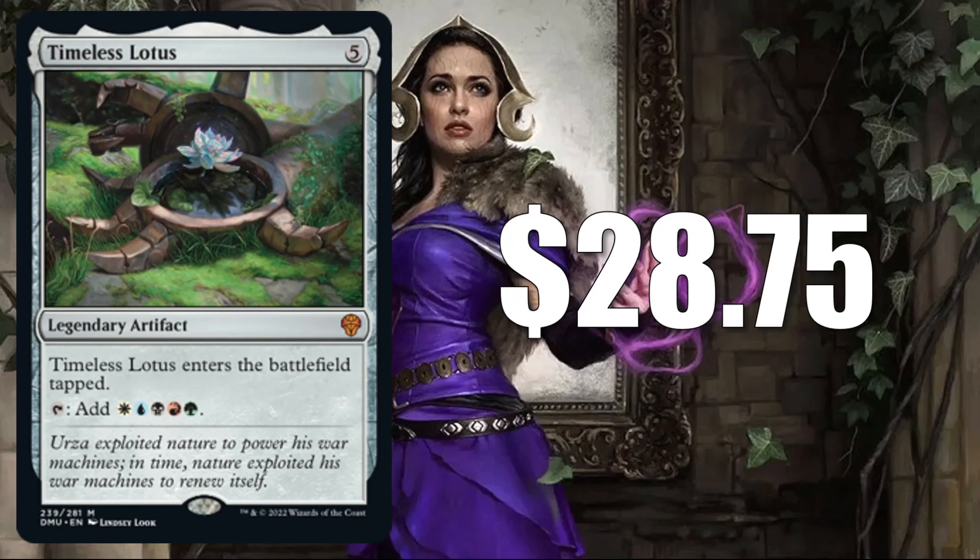Number 3 is Timeless Lotus. This has been a hot card ever since it was previewed — $28.75 currently is the price here. This is starting to look like a big Commander card for 5-color builds, including Jodah the Unifier. It is also a great upgrade to the new Painbow Commander deck, and I have seen this in fresh builds around the front-facing Commander from there, Jared Carthalion, and builds around another card from there, Jenson Carthalion Druid Exile.